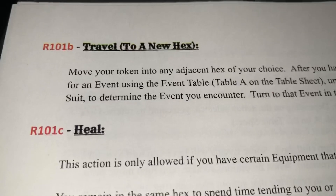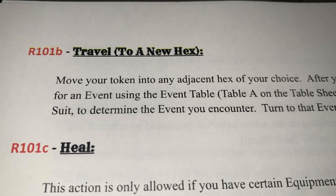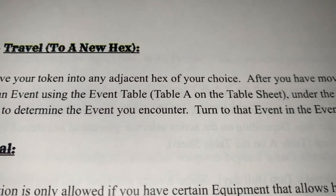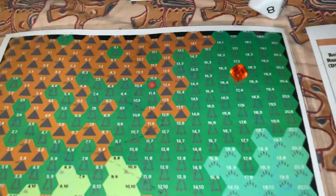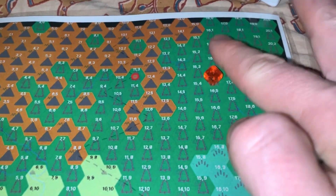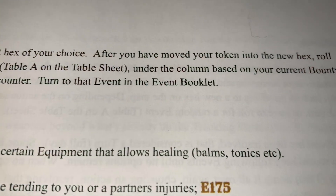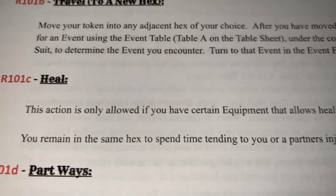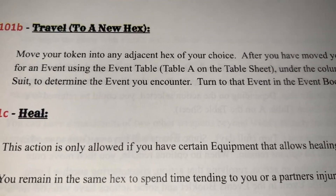For this turn we're going to perform a travel action, R101B: travel to a new hex. Move your token into any adjacent hex of your choice. Let's move down to this hex here.